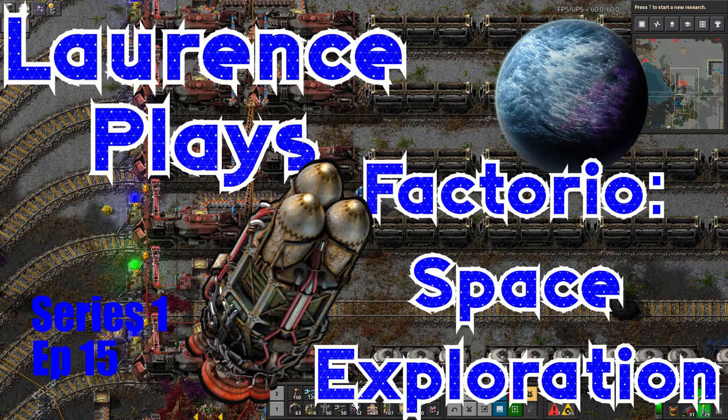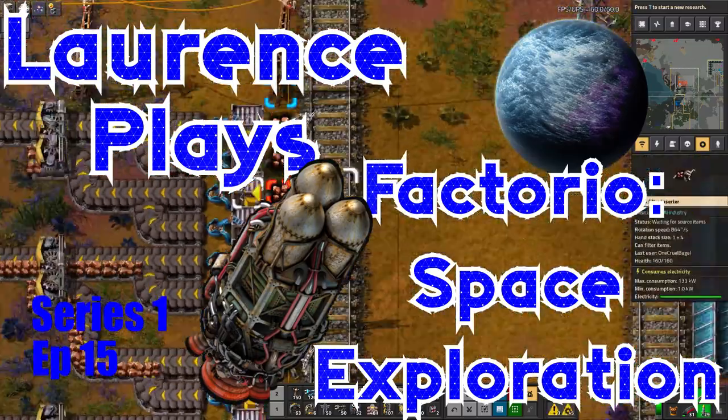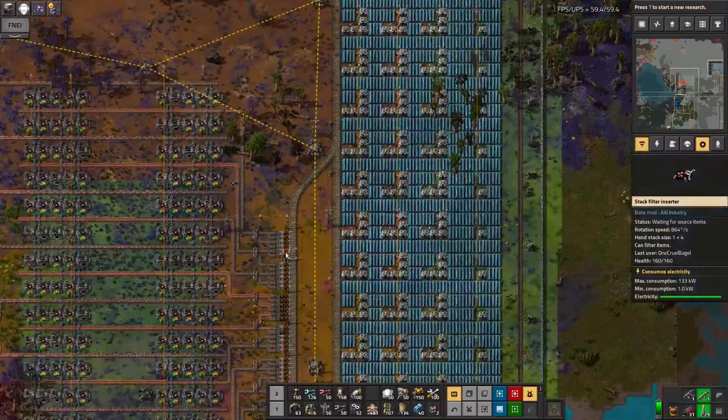Hello everyone! Welcome back to Lawrence Place Factorio Space Exploration. The last couple of hours I've been fixing up some of the problems I was talking about with LTN from before. That's included setting up all of these filter inserters so that they will only unload the correct thing for that particular station.